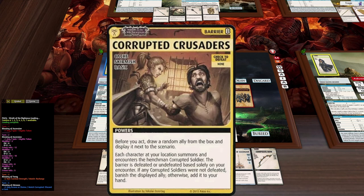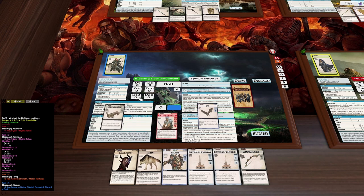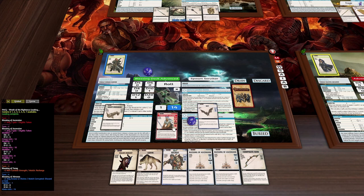Corrupted Crusaders - this is my favorite barrier so far. It's super easy, especially with the ally. You draw a corrupted guard and have to kill him - it's just a d12 plus one. This gives us a d10, so we only need nine to kill this guy. Bam, 14 - he's gone. We get to keep the bat as well.